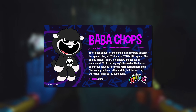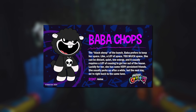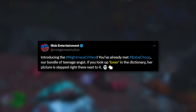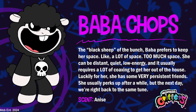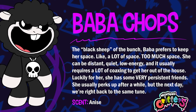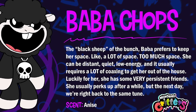This one is named Baba Chops, and she's female. She is described as angst — defined as a feeling of deep anxiety or dread — meaning she probably doesn't like having interactions with others, which would explain why she's been hiding in the shadows all this time. In other words, she's a loner. Her official description reads: 'The black sheep of the bunch, Baba prefers to keep her space. She can be distant, quiet, low energy, and it will usually require a lot of coaxing to get her out of the house. Luckily for her, she has some very persistent friends. She usually perks up after a while, but the next day, we're right back to the same tone.'